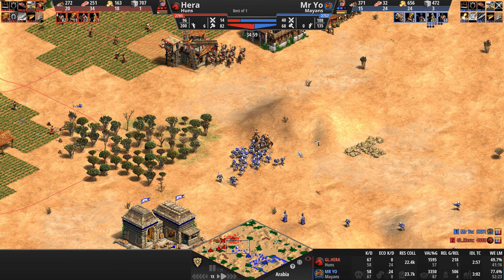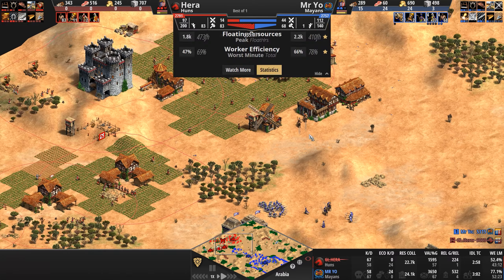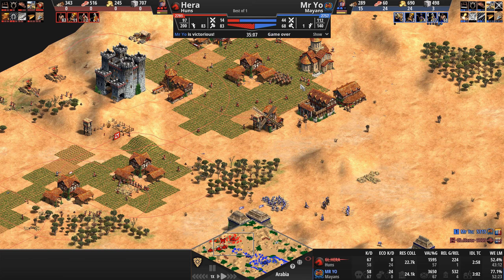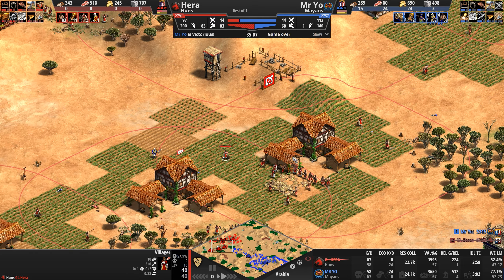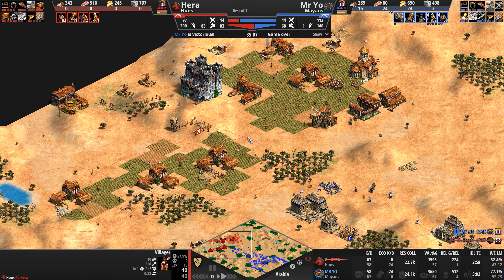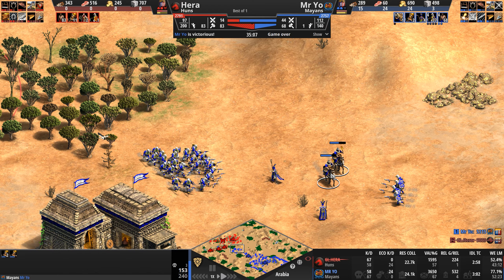Mr. Yo would love nothing more than to clump all his eagles into a giant fist and shove it into the Hunnic base. And I guess Hera agrees the Tarkins should just keep running around in small clumps. But even though Hera is ahead 15 villagers, look at the army count — 24 killed villagers. He's also lost two Tarkins to conversions.